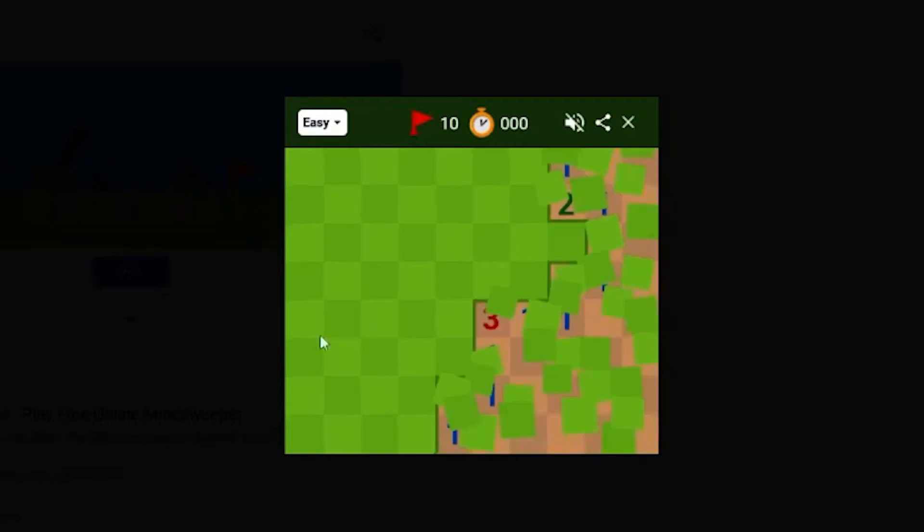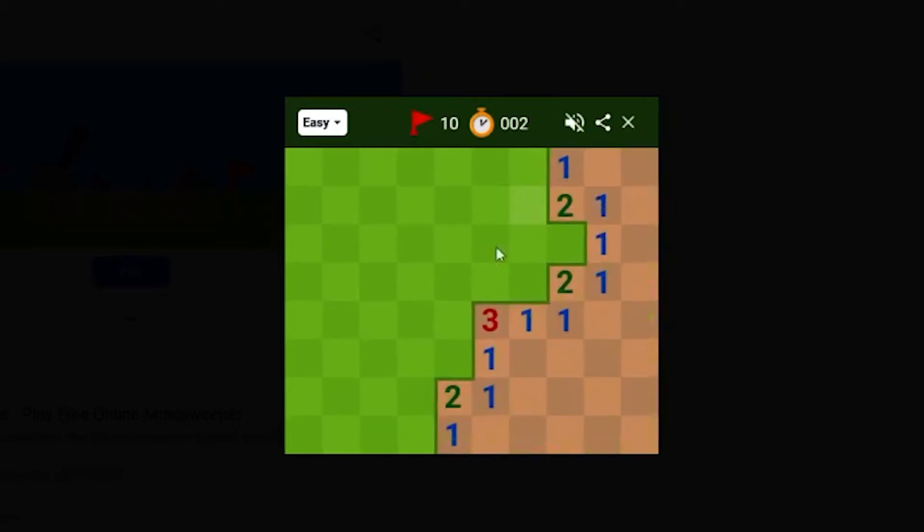We've got easy mode right here, and I normally like to start in the corner — it blows up a bunch of spaces, and then you have to go and decide where the bomb is. The numbers indicate how many bombs are touching that square. The edges and the sides all count, so there can be up to eight bombs touching one square. For example, you have this one right here with a 1 next to it, which means one bomb is touching it — and that would be this one, because this is the only square touching it.